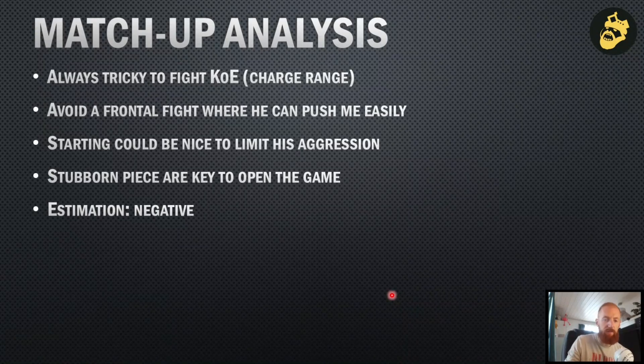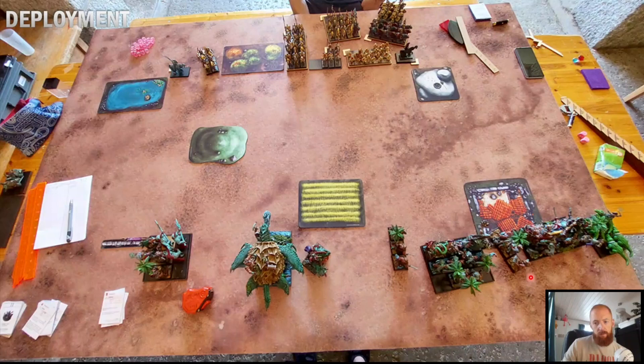Deployment wise I won the roll for sides. I picked this part of the map and gave him the other part. I picked the Ring as my terrain to defend — with the impassable terrain it's really hard for him to reach that part, and since he's going to attack me he's likely to have to charge and take dangerous terrain tests, which is also interesting. On his side he had the choice between the lake, the wall, the hill, and the field. He decided to go for the lake, which I think is the most sensible choice, but that's also interesting for me because he has one terrain to defend on the far left and my terrain is on the far right.